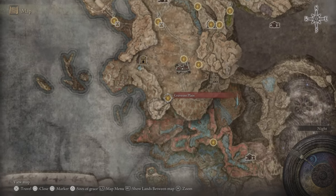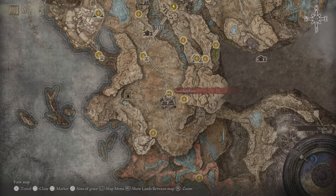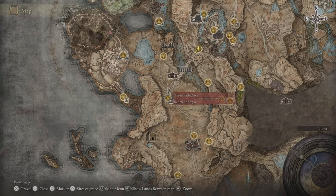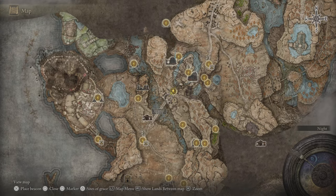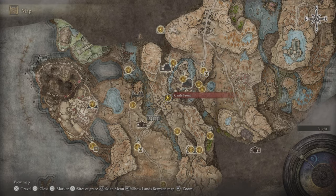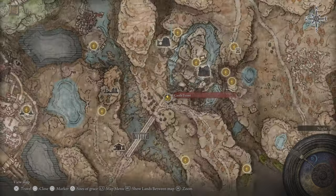We'll be checking the weapon out in more detail in another video - this one we're just checking out how to get our hands on it. You start off the DLC from the Gravesite Plain site of grace, come to the Scorch Ruins and the Three-Path Cross, cross the bridge - watch out for the ballista guy - then touch the Castle Front site of grace.